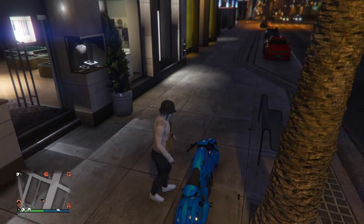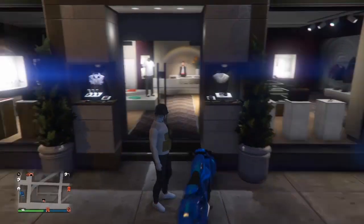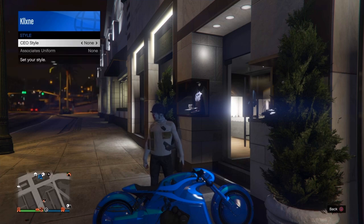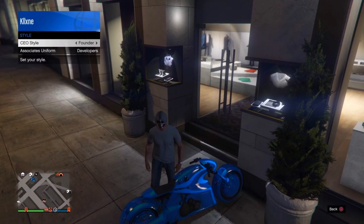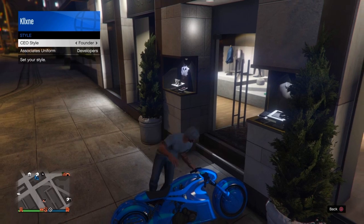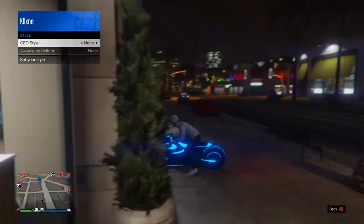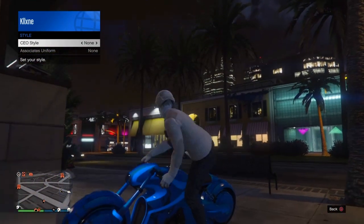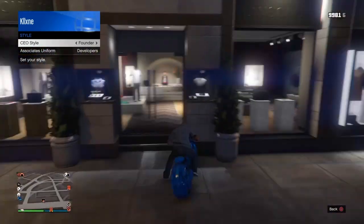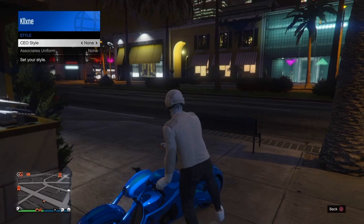Come outside to the bike and make sure it's parked as close to the clothing store as possible. Make sure you're registered as a CEO, then open your interaction menu, go to SecuroServ CEO management, style, and scroll once to the right to the founder outfit. Get onto the bike — this part has to be done pretty fast. As the character starts putting on the helmet, scroll back to none, and you will see the mask and helmet glitch onto the outfit. I'll show it one more time: put on the founder outfit, get on the bike, and once he starts putting on the helmet switch back to none — now you have both together.